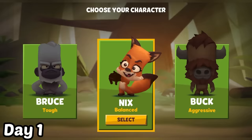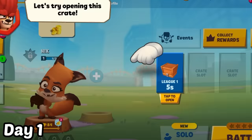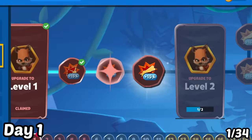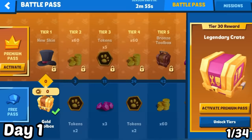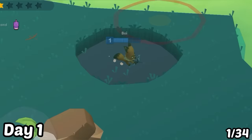Day 1: I chose Nyx as my new starter and finished the tutorial as quickly as I can. Just to show you guys, I have no new character at all — the only character I have is Nyx. I will try to unlock all of these characters by day 30. I quickly upgraded Nyx a little bit, unlocked a golden toolbox in the event battle pass, and started my first battle.